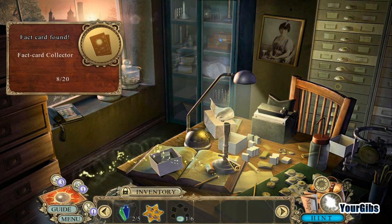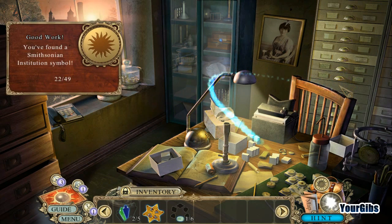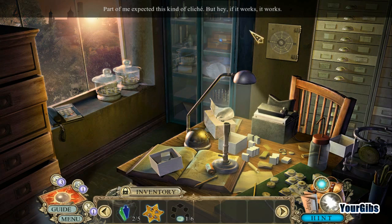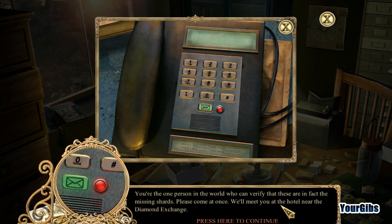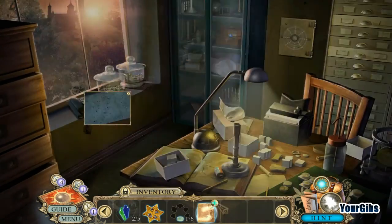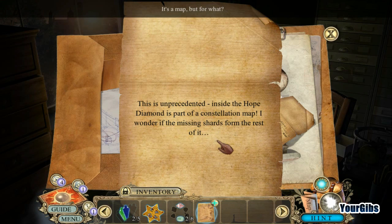Part of me expected this kind of cliché, but if it works, it works. The letter reads: 'Dr. Post, it's of the utmost importance that you come to Antwerp. We believe we found the Hope Diamond's missing shards. You're the one person in the world who can verify these are the missing shards — please come at once. We'll meet you at the hotel near the Diamond Exchange.' That's the call I overheard! Six gems — this is unprecedented. Inside the Hope Diamond is part of a constellation map — I wonder if the missing shards form the rest of it.